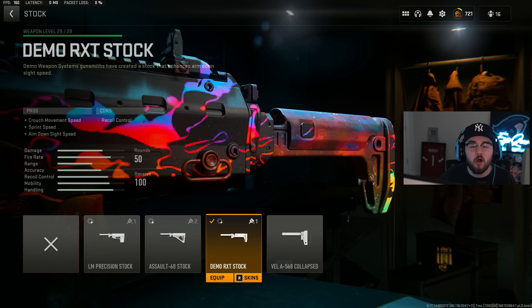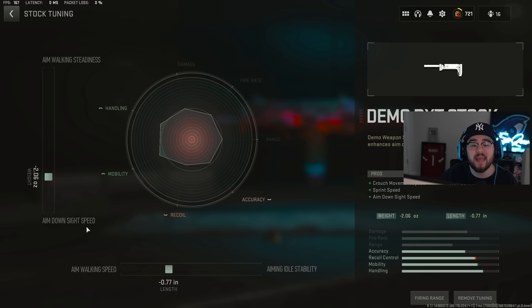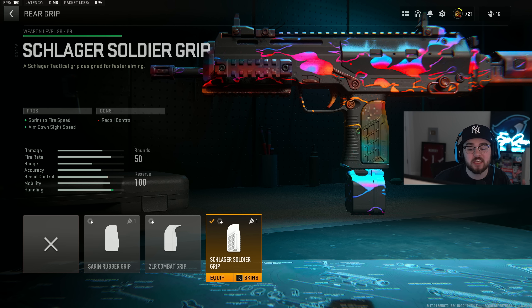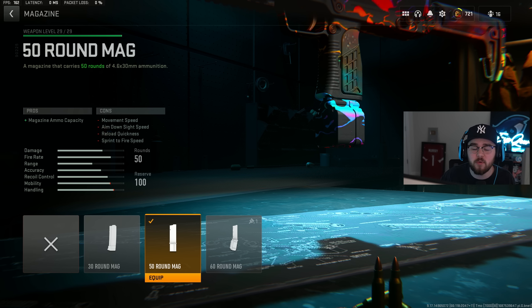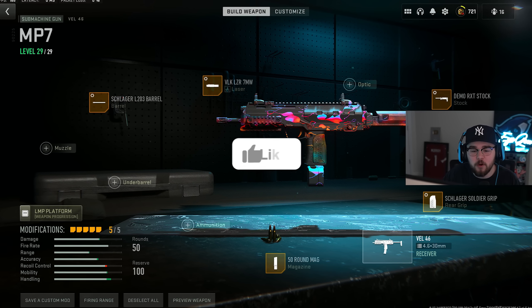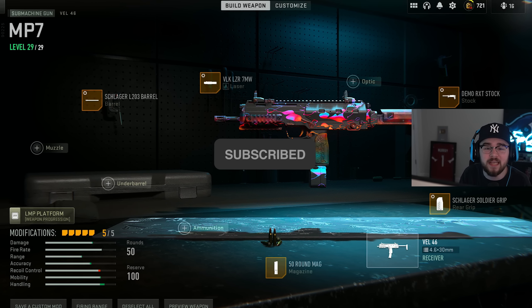The Demo RXT stock gives ADS speed, sprint speed, and crouch movement speed — making you faster in every way and gliding around the map. Stock tuning: negative 2.06 for ADS speed and negative 0.77 for aim walking speed. For the rear grip we have the Slogger Soldier grip giving ADS speed and sprint-to-fire speed. Rear grip tuning: plus 0.55 for recoil steadiness and negative 0.20 for sprint-to-fire speed. Last attachment: 50 round mag to avoid reloading after every kill. That's the full build for the Vel 46 aka MP7.